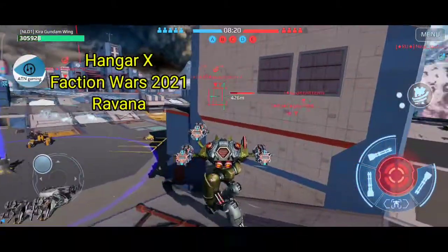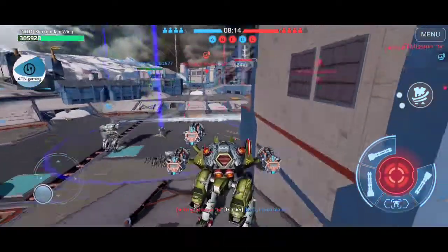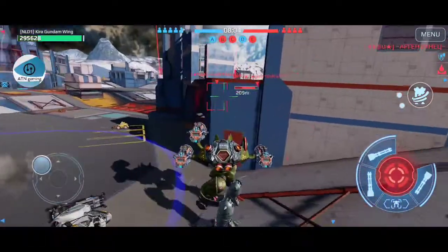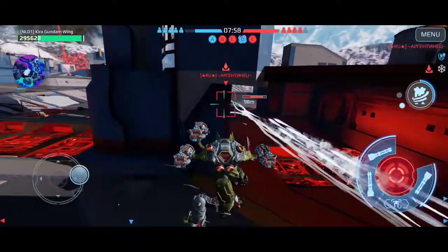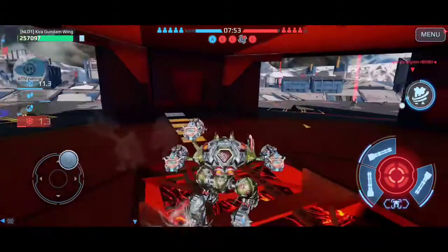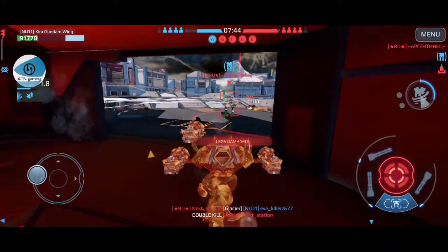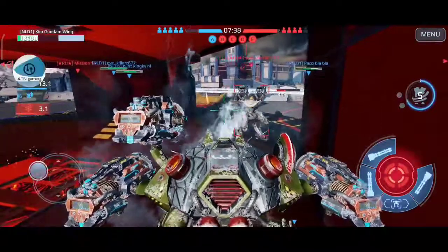The first one we're going to talk about is the Ravana in Hangar X. In my opinion, the Ravana is still a very good bot — its ability lets you play very well with it, and it's quite tanky. The build you see here is three times Havoc, which is the best build in my opinion. War Robots or Martian X agrees as well, since they set up this hangar and chose this build. Other builds like cryo weapons or bomb effect weapons would also be very good options.